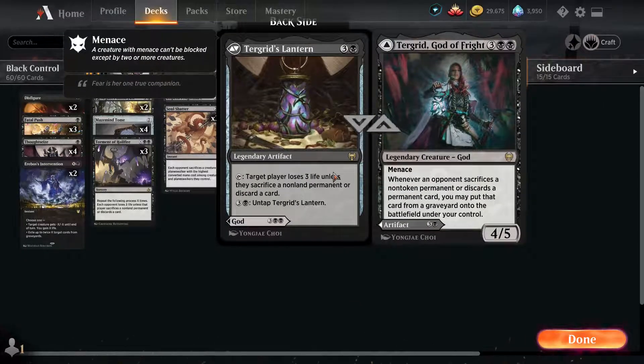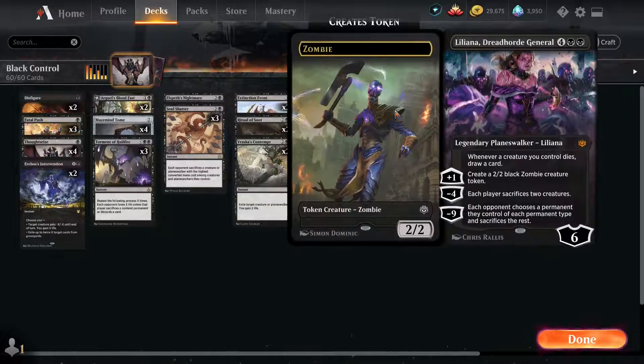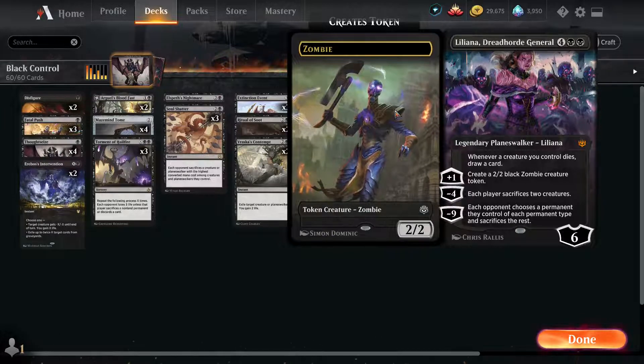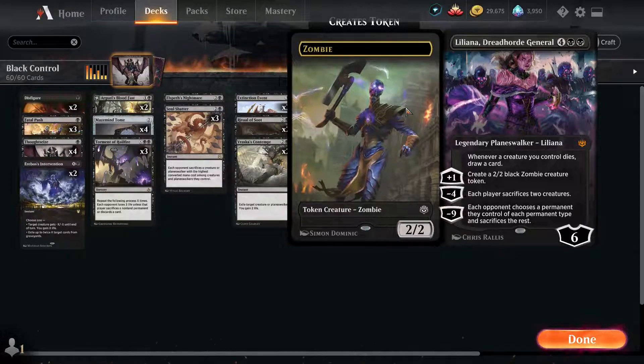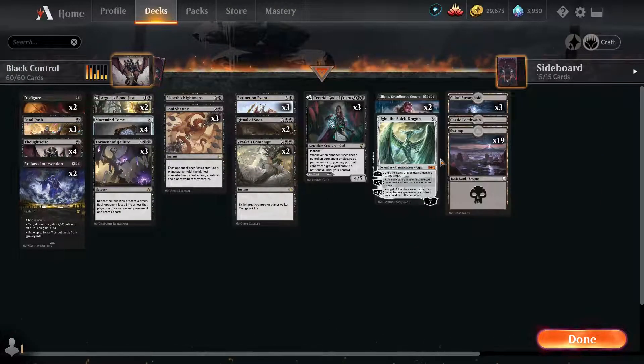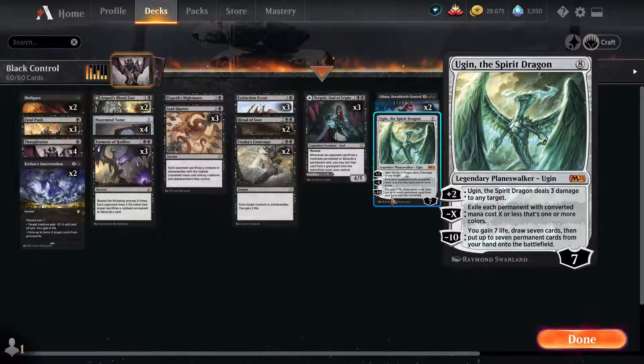Three Tengrid God of Fright — we want to play in the Tengrid creature god form. Basically, whenever your opponent sacrifices or discards a permanent card, be it by your hand or theirs, we can choose to put that onto the battlefield — so even if they discard a land, we get a free land. The lantern side can be great against a control game, forcing your opponent to either lose life or sacrifice or discard things. And if you have both on the field, the fun begins. Two Liliana — basically we can just get rid of creatures. If Tengrid's on the field and we have a couple of zombies, we can sacrifice those zombies to gain all their stuff, then get her to 9 and our opponent loses everything. One Ugin the Spirit Dragon, because almost all our permanents apart from Tengrid are colorless, so it really affects our opponent more than us.